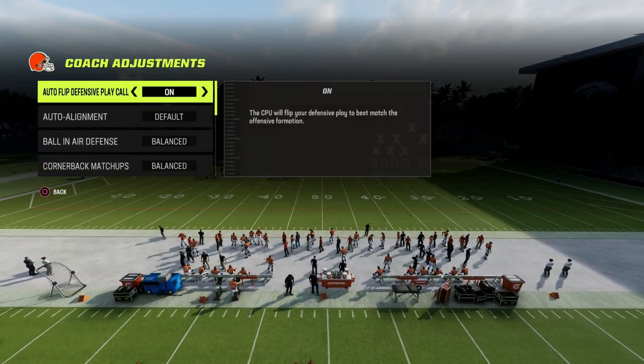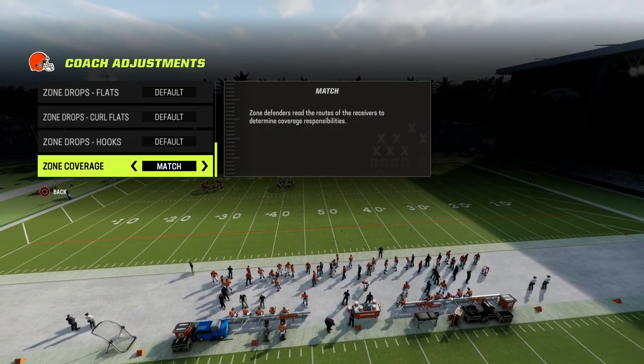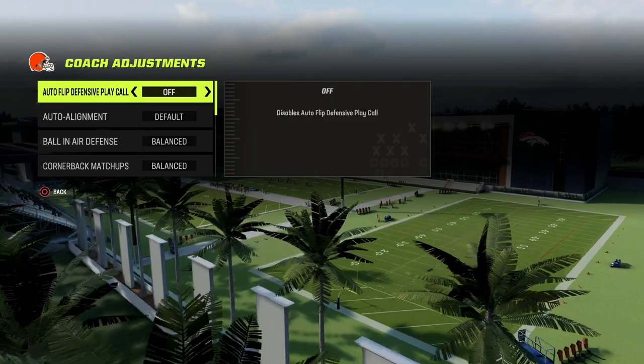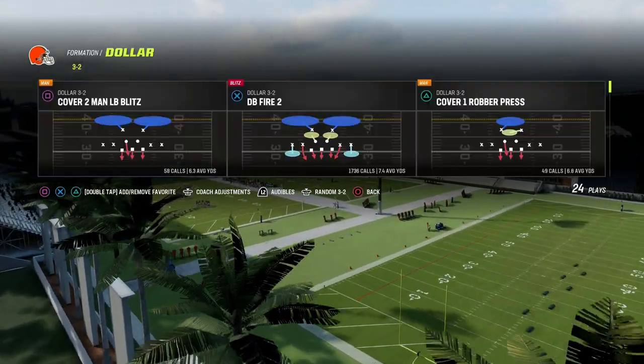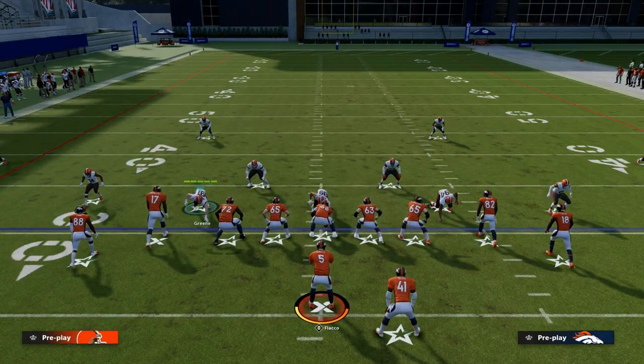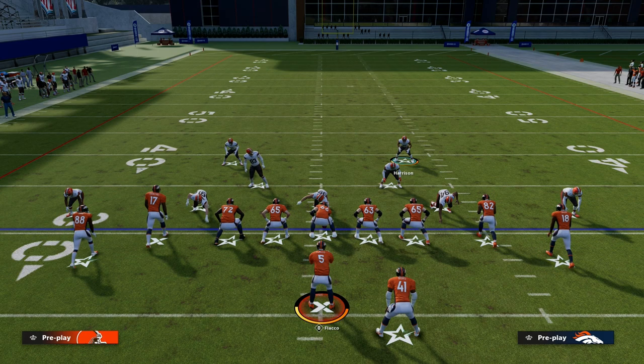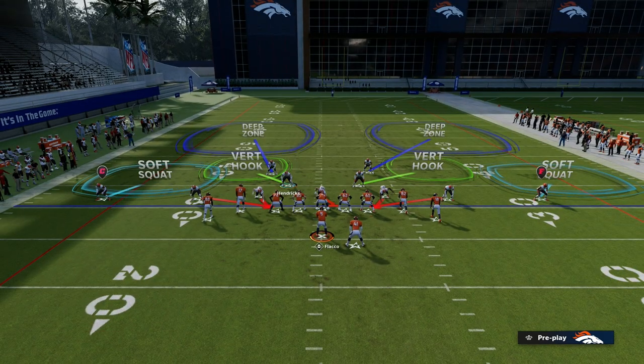We're in Dollar. We're going to put our auto alignment to base, and we're going to put our zone coverage on match. You don't have to turn auto flip off, but we're going to be in DB Fire 2 for this video. DB Fire 2 — we're going to press. We're going to bring these safeties in to the box, and ideally inside of the slot receivers. That is our first step.